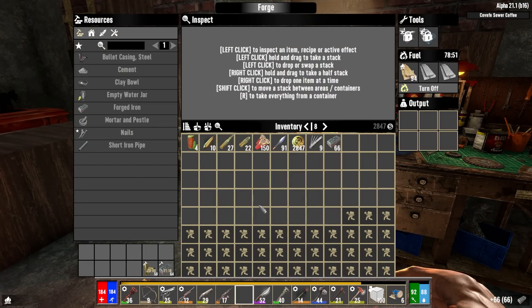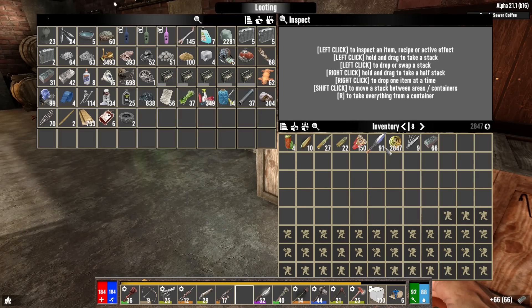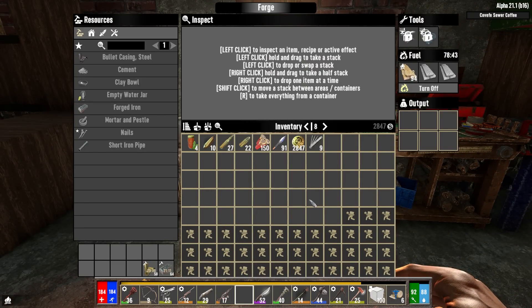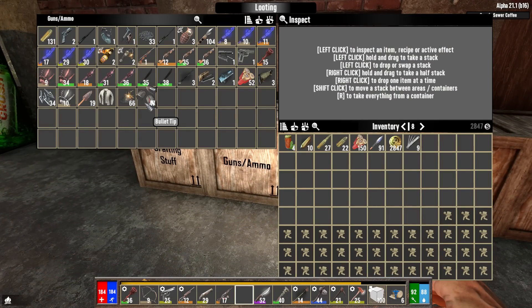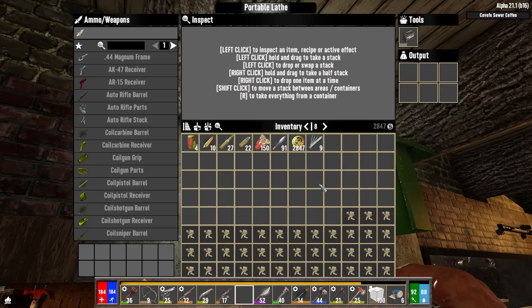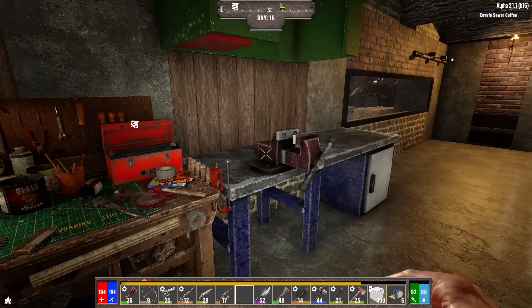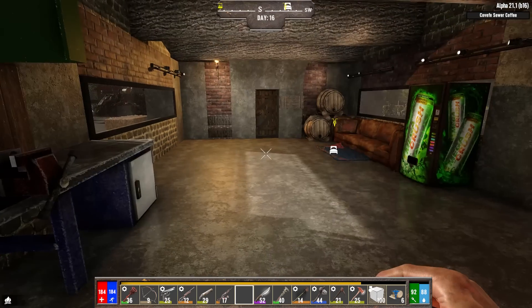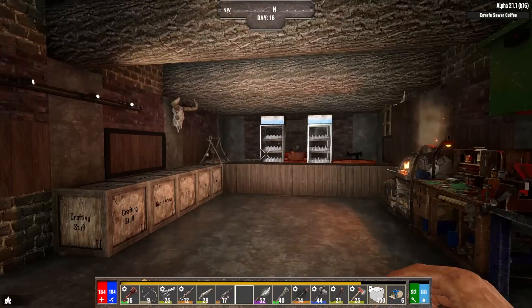I have all this forged iron and that puts me at 66, and if I put you in there, 97 — so I just need three more for that. I've got some bullet casings crafting over here. I made some bullet tips to go with my gunpowder, and I think I made a little bit of handgun ammo, but I didn't have a whole lot because I need more bullet tips and I kind of ran out.